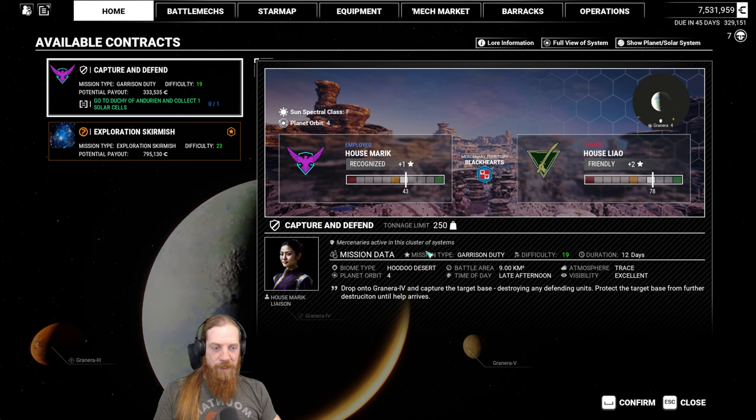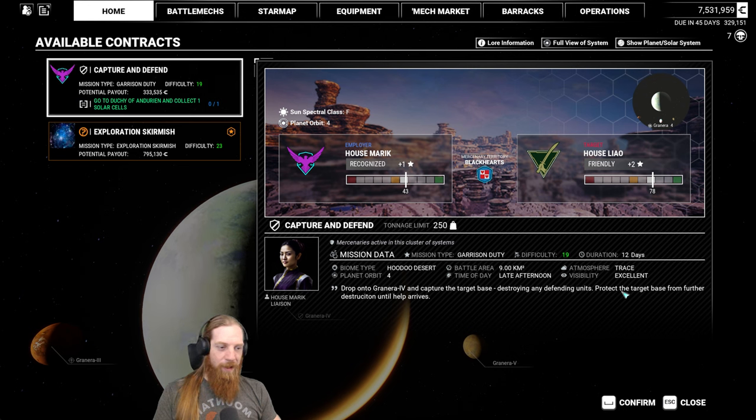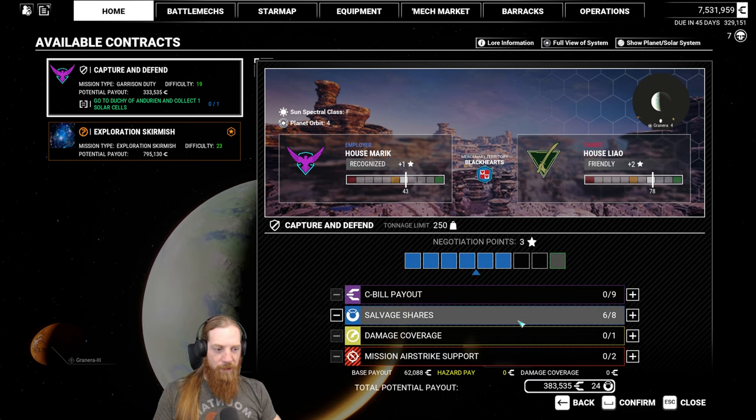We have mercenaries active in the system as well. This is Hoodoo Desert, nine square kilometers - fairly small. This is a garrison duty mission. The name of the mission is 'Capture and Defend' but it's a garrison duty mission - not confusing at all.